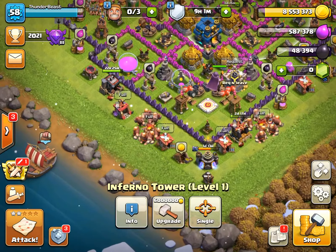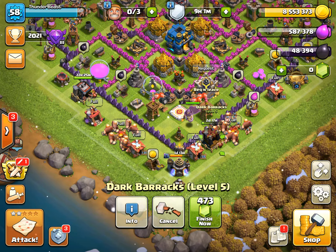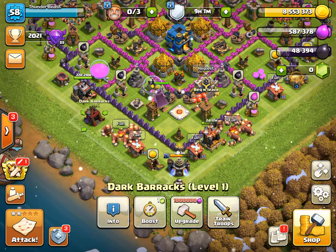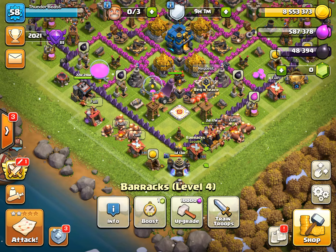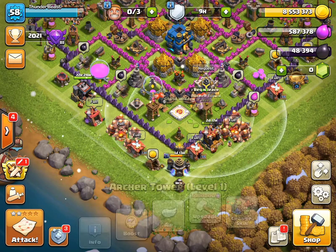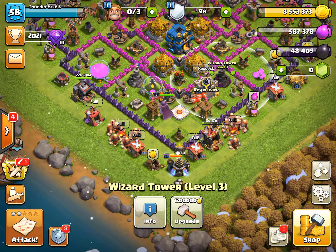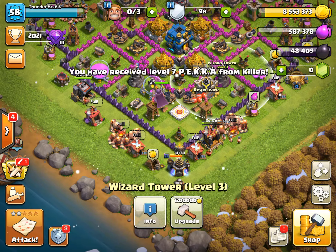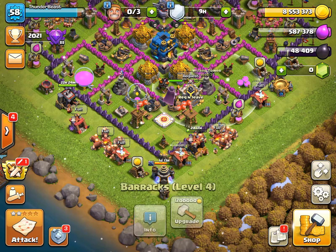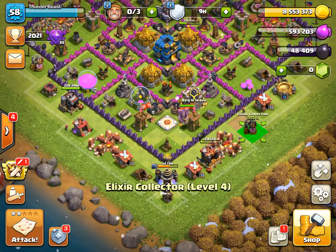You might wonder why one side is kept close to the wall and the other side far away. It's because of the electro dragon. If an electro dragon attacks one isolated building, only that building gets hit. But if buildings are clustered together, the chain attack can hit six or seven buildings at once — one more pump and all those buildings are gone. So keep your buildings spread apart like I'm showing you.